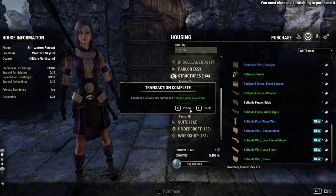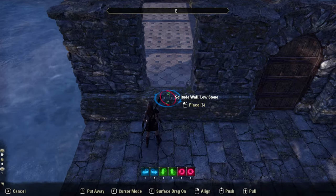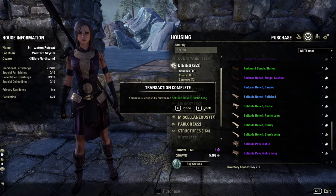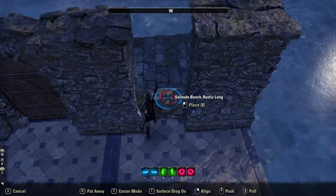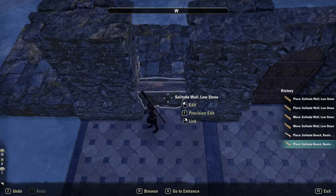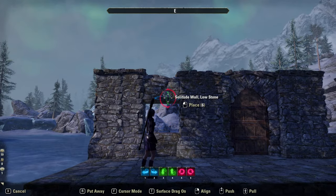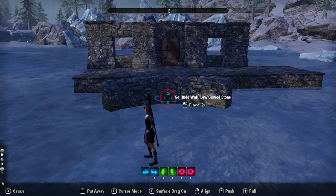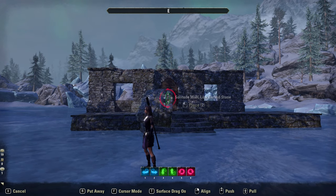Next I'm going to add ledges for the windows. I'm going to use some solitude benches for the window fill and I'm going to finish the windows off with another low wall. The next detail I actually discovered by accident when I was trying to create the windows, but it looked really cute so I decided to keep it.